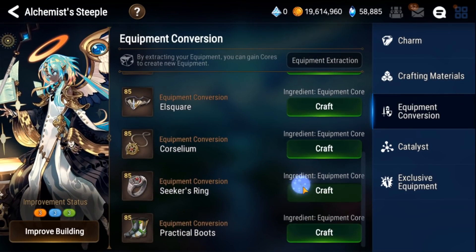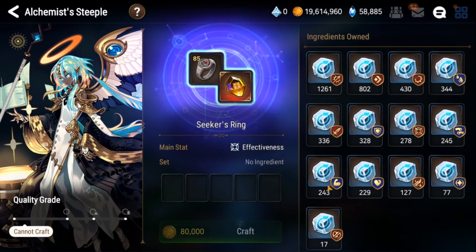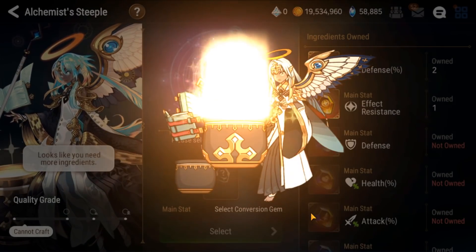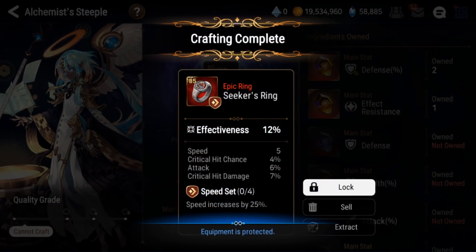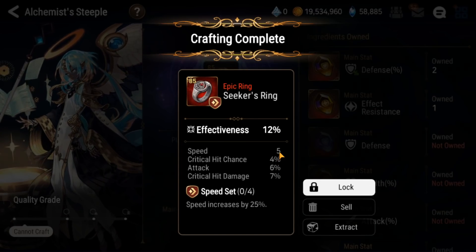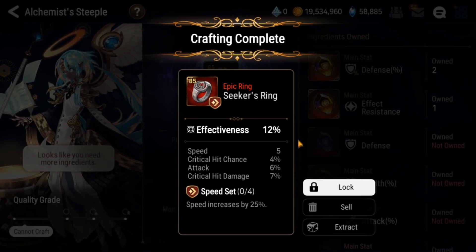Let's move on to rings. I don't really need any of this stuff, but let's do an effectiveness one. Effectiveness speed is pretty good, always. Two for four right now. We really need speed on this for two. Oh my goodness. Five speed roll starting is insane — so if everything goes into speed, this will be crazy.